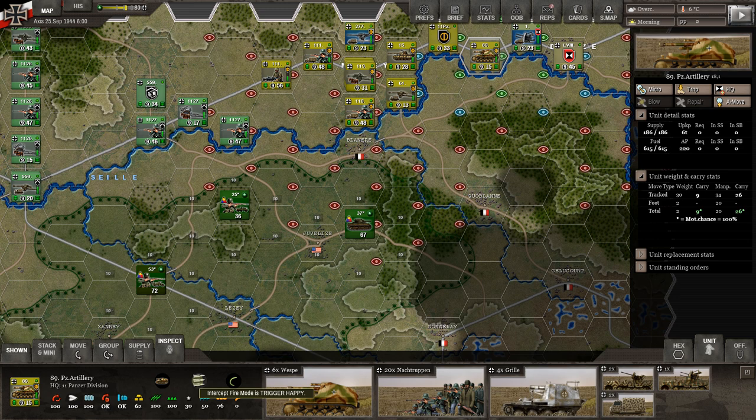If the Americans move out within our range, the AI is going to decide whether we shoot at them. Most of the time in this game they will do intercept fire, but you tell it how much: trigger happy, conservative, regular, or never. All units start on regular, and then you decide whether to bump that up. Or if you're in hiding and want to let a unit go by because you know a big tank unit is coming and you want to spring a trap, you could put it down to never or conservative.